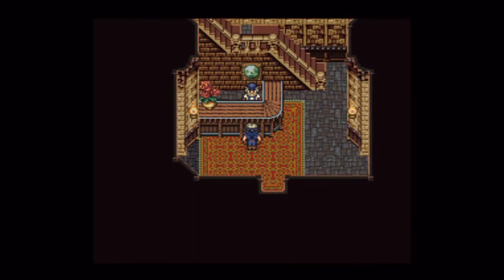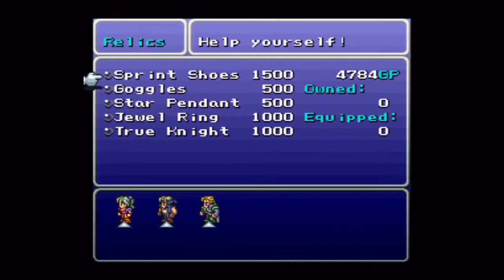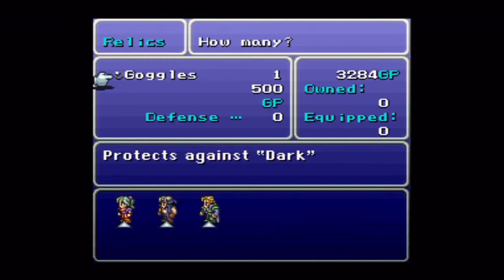A better alternative to Gauntlet called a Genji Glove, which we'll be getting very soon. I call it the Genji Glove because it looks like Genji. So what should we buy here? One of each — Sprint Shoes. I am not buying these because, as anyone who has ever played this game knows, Darkness is completely bugged.